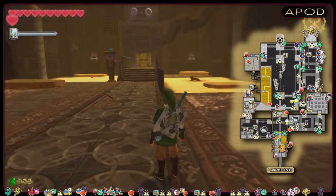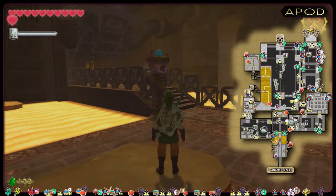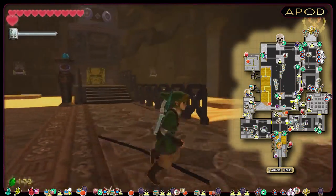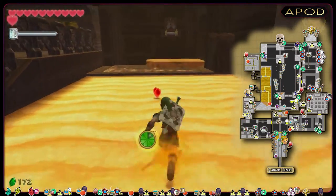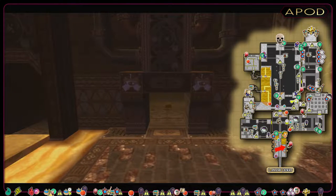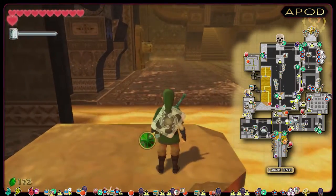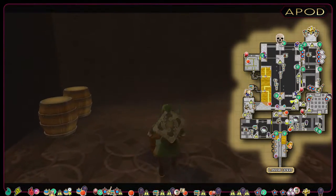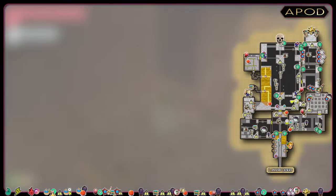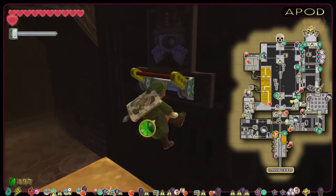Before dealing with that switch, I'm gonna work the east side by taking out the other electrospeume and grabbing a red rupee. There goes the spume. Then I'm gonna run over the sand and grab that switch. This opens the bars so we can access a chest containing a red rupee. Now I'll progress to the next room by triggering the switch on the eastern wall.